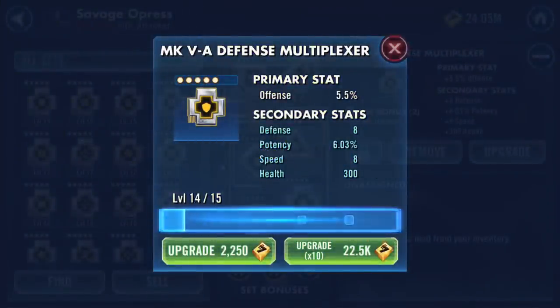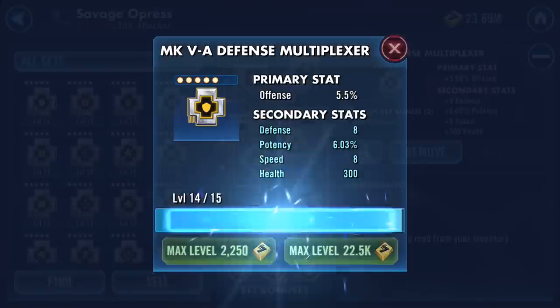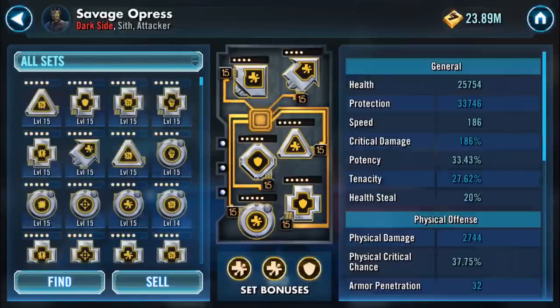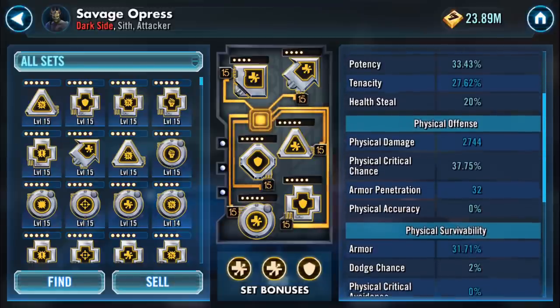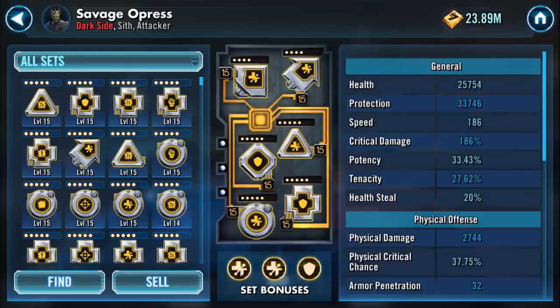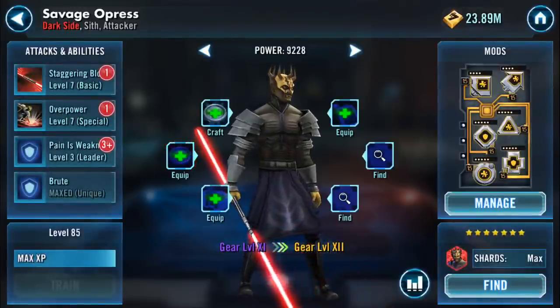I'm going to go through and finish off - I think this is actually finished. It's running at 186 speed now, with 186 crit damage. Protection is not too bad at 33,000. That is my Savage Opress now at gear 11.